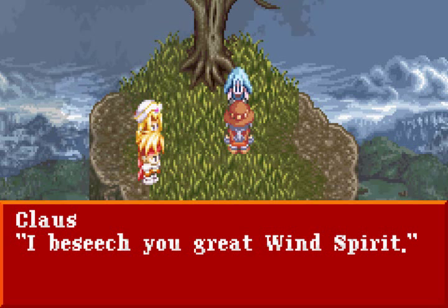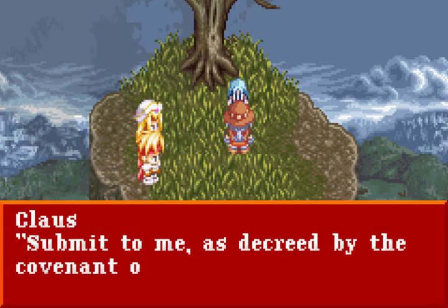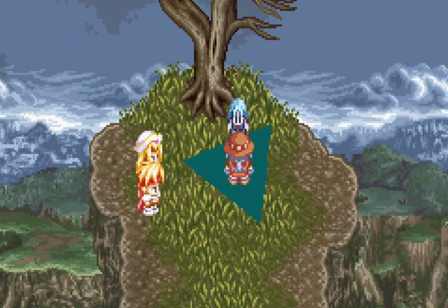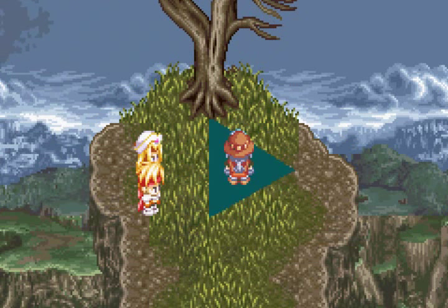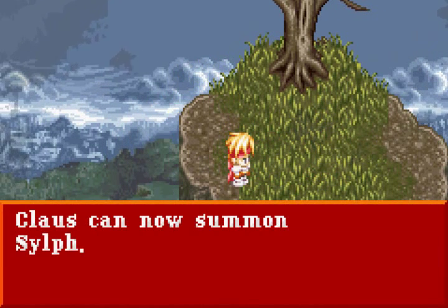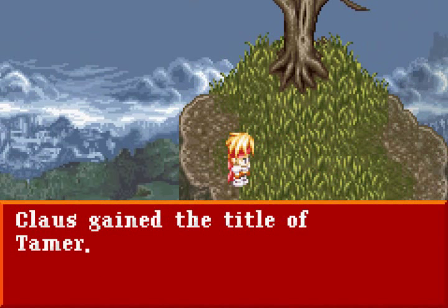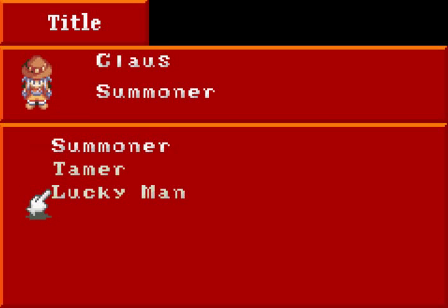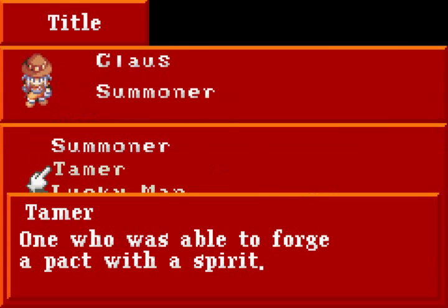I guess we won't be having a boss battle. Klaus makes the pact: 'I beseech you, Great Wind Spirit. Submit to me as decreed by the covenant of this ring. My name is Klaus.' And with that, Klaus should be able to summon Sylph in battle. Now he can actually be useful aside from just hitting people with books — he can use magic. He gained the elemental orb and the title of Tamer. Good job, Klaus — you earned this title. I prefer Tamer.